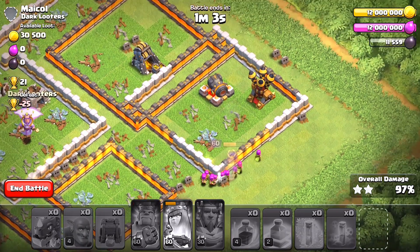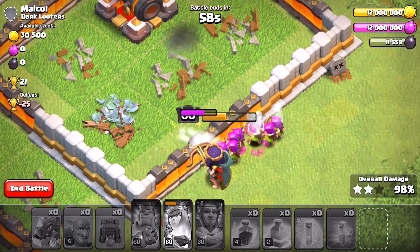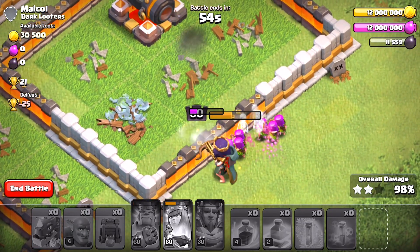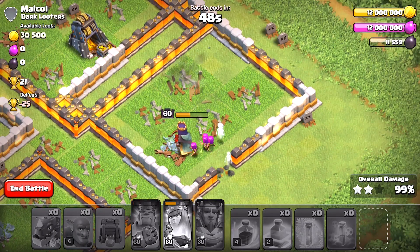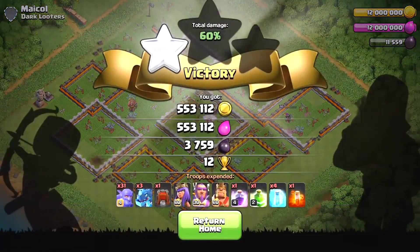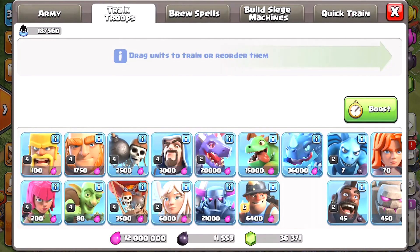Is it possible? Can we do it? Oh no, she's stuck on a wall - is this the end? The cannon confused the Queen but I got him! There it is - three stars! So let's go back in and do all Bowlers this time. We'll have a mass Bowler party with Clone spells.